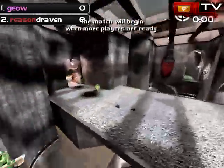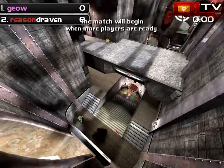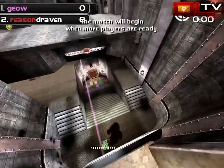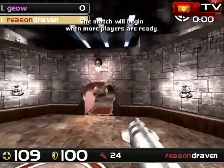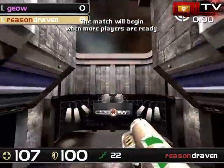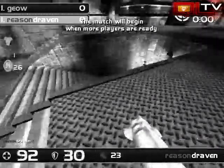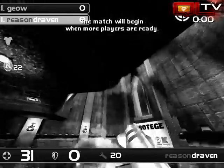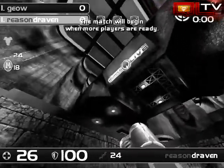Now, this map is small enough - even though it's kind of deceptively large - you can get to Yellow, Mega, and Red all within the time it takes for each of those items to respawn. So it is possible for one player to get a total lockdown on this map. And yes, for this map, I will indeed use timers. We do have the respawn timers up and running.